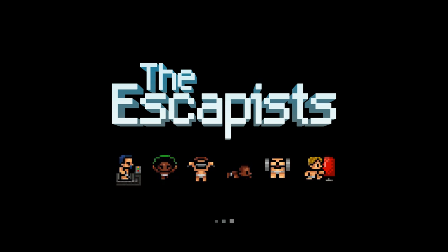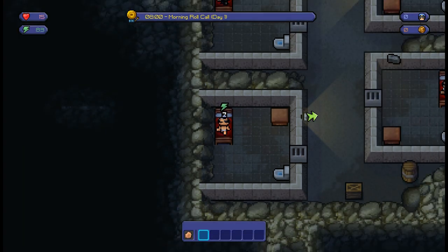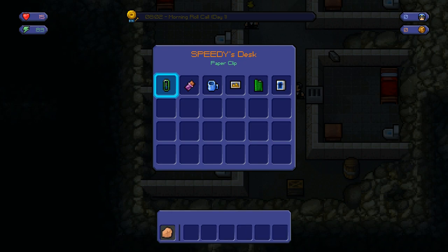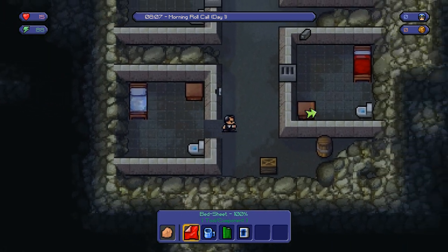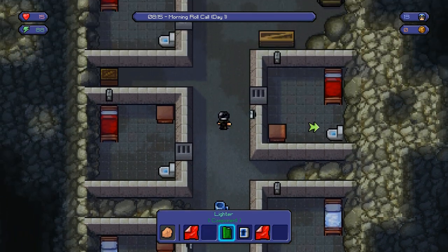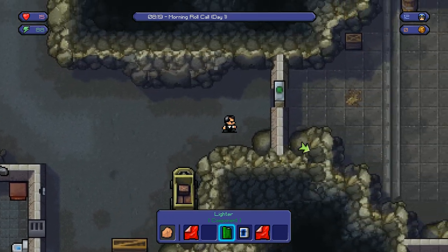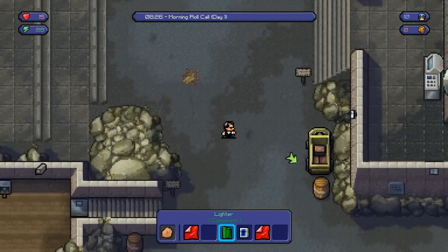The first thing that's gonna happen is we're gonna wake up in our cell — day one, that's how we roll. We're gonna need to craft a flimsy shovel and we need two forks, on top of the other necessary escape items. Right here I'm collecting a few items and some bed sheets. The sheets are gonna be used to tie up some guards, and the lighter and the pack of cards are gonna be used to recruit people onto my team.